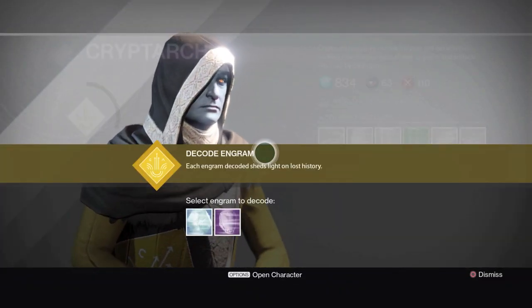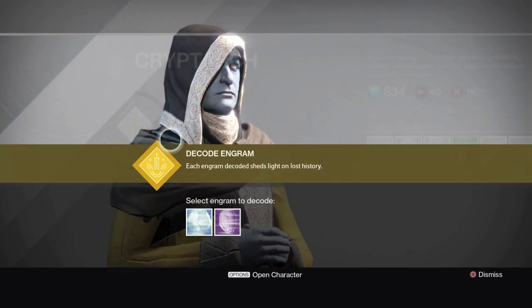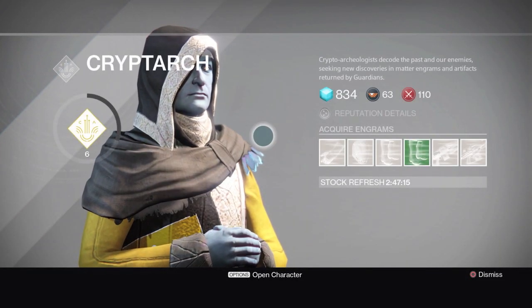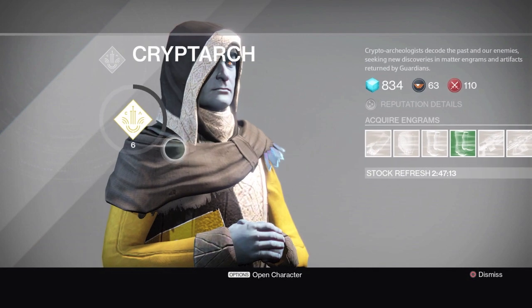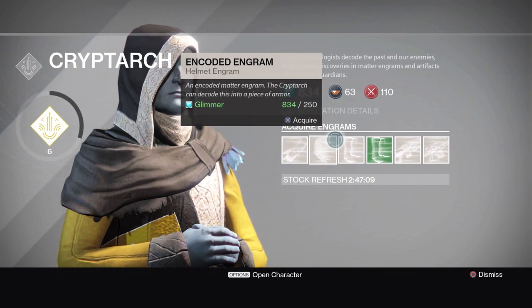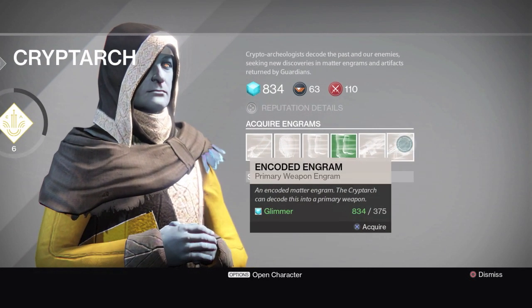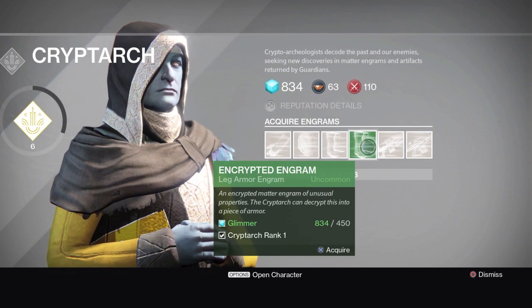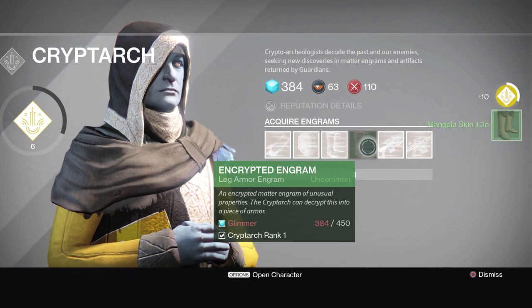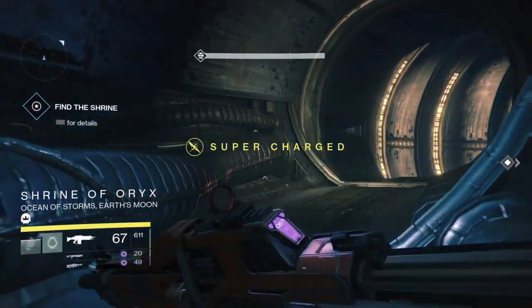Here's a package I got last night from leveling up my Cryptarch, but I don't want to decode those just yet. Remember, the higher the level your Cryptarch is, the better stuff you get. So before we do anything — cash in engrams, we'll do that after the run — we want to try to get the Cryptarch leveled up as quick as possible. I'm just buying a couple things to burn through my glimmer right now.